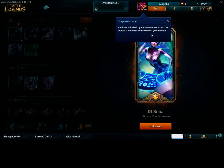Go to Summoner Icons to select your favorite. Wow! So, aside from the main DJ Sona Ultimate Skin permanent that we have, we also have the DJ Sona Summoner Icons — it's like buying them from the store.